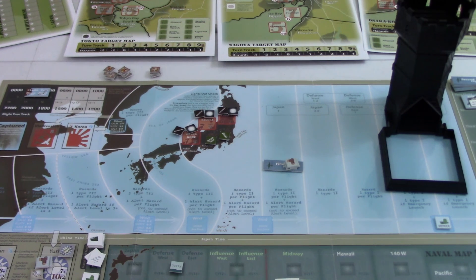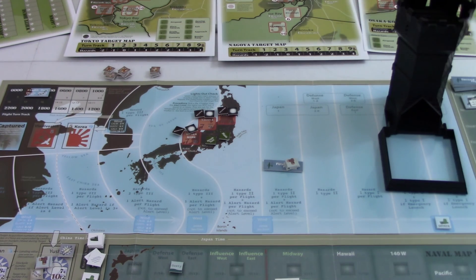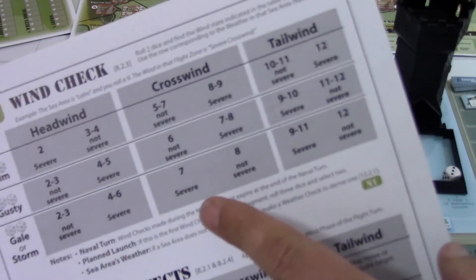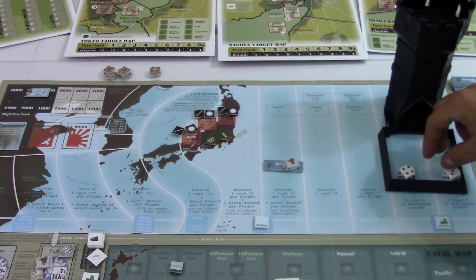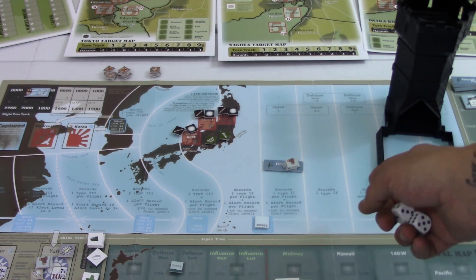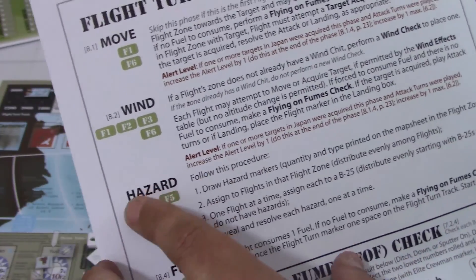Next turn our move will automatically put us right on Japan. Now let's roll wind for the area we're currently in — we got a seven and a seven, which is a severe crosswind. We'll mark that down. Unlike the weather markers in the naval section, wind markers don't change once placed — they stay for the rest of the game.